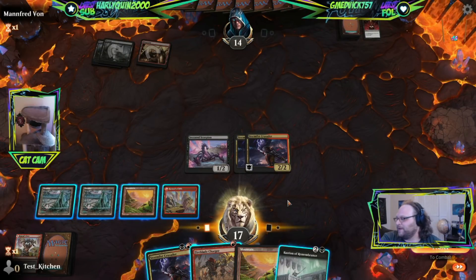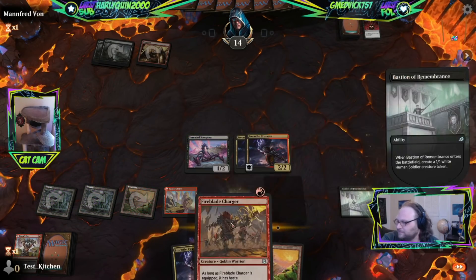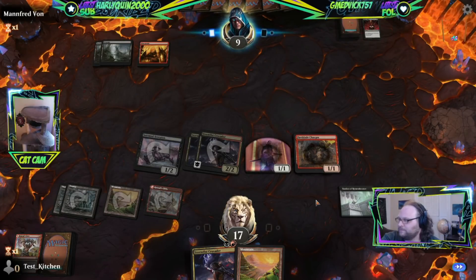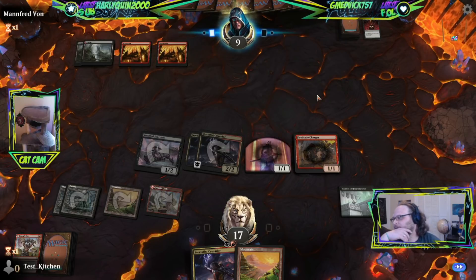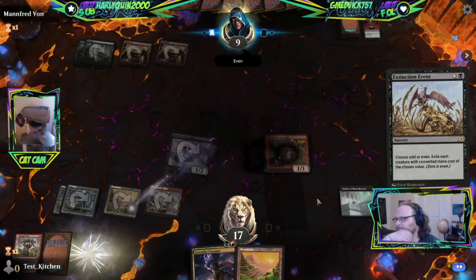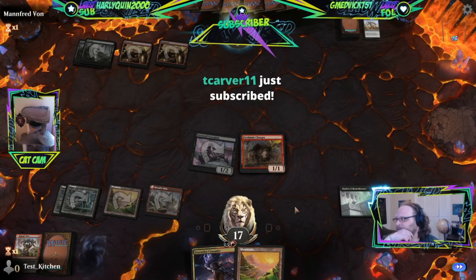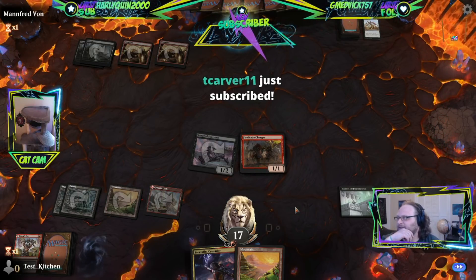I'm tempted to play the other Crusader but it's probably better to just play Bastion into Charger — fill our board with creatures. Now what do you do? You need Extinction Event. Glad we didn't play the other Crusader. That's your whole turn — son. Or daughter, could be, I don't know.